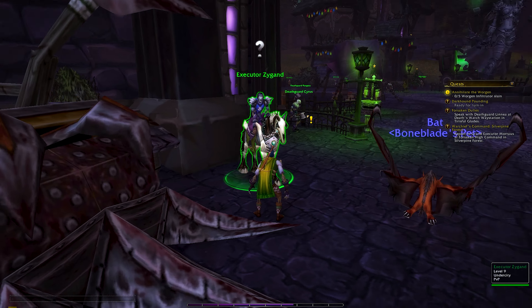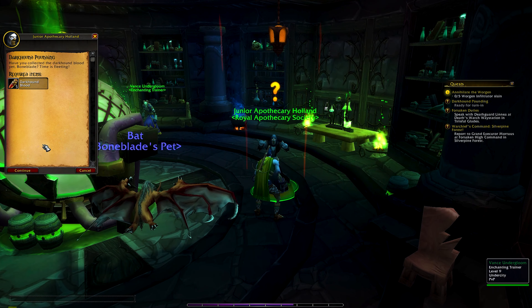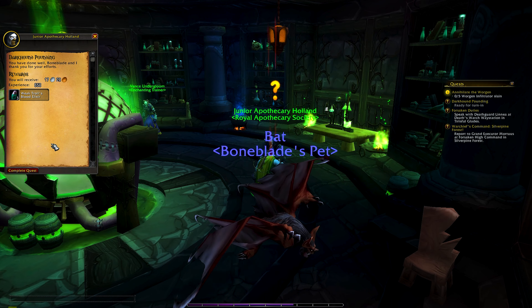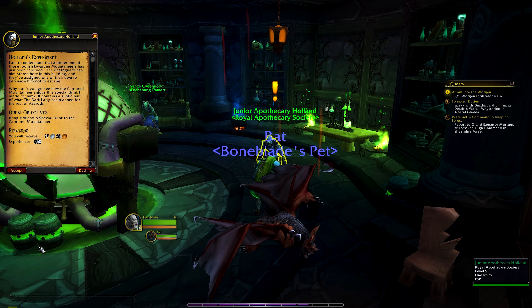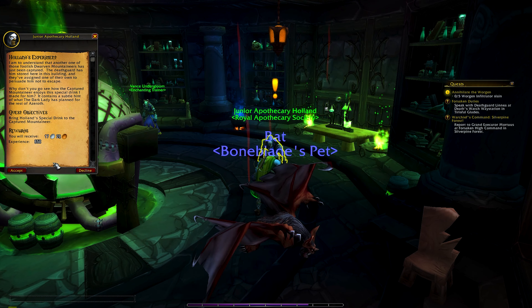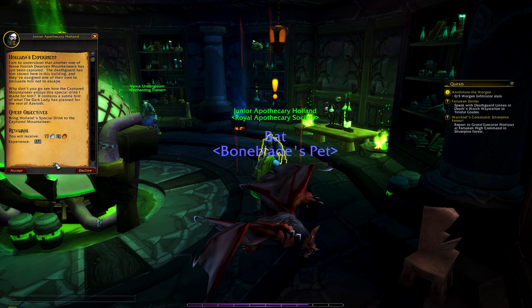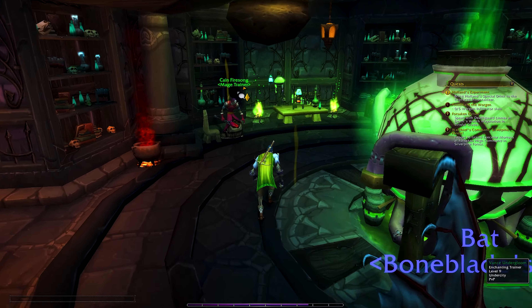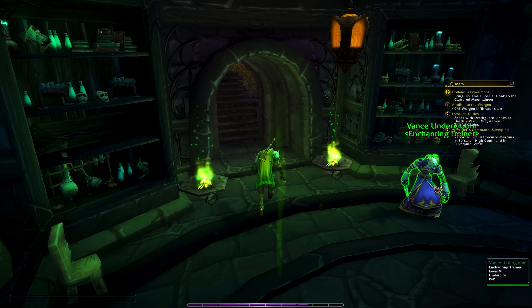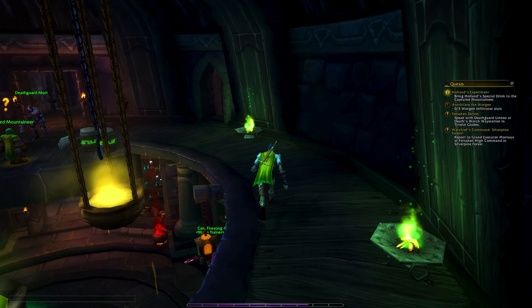Since the Worgen have come streaming out of Gilneas, they've arrived here in Tirisfal. 'Beware the living — these Worgen must be dealt with quickly. Our first priority is to eliminate any which may have infiltrated Brill.' So we have infiltrators within the town. And this is the Apothecary fella — we're going to pick up the Darkhound blood turn-in. We got some more elixirs, which is great. I got some sort of rep increase. As we know, we gave a scourge corruption elixir to a captured human earlier and it basically killed him, which was very tragic. This poor dwarf is in big trouble, and we're the cause of it. Playing undead, you really do some brutal things.